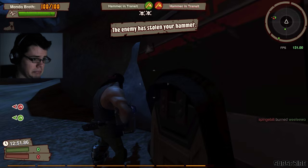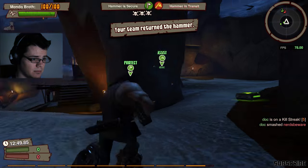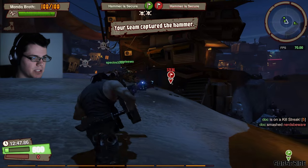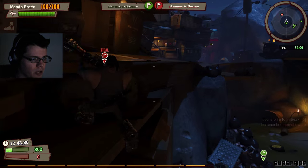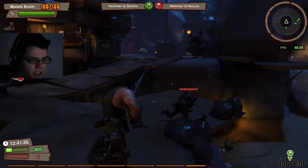The enemy has stolen the hammer. Your hammer has been returned. This has been one confusing let's play. So I got a little cross — Mono Bralls. Mono Bralls is my gatling gun that shoots lightning.